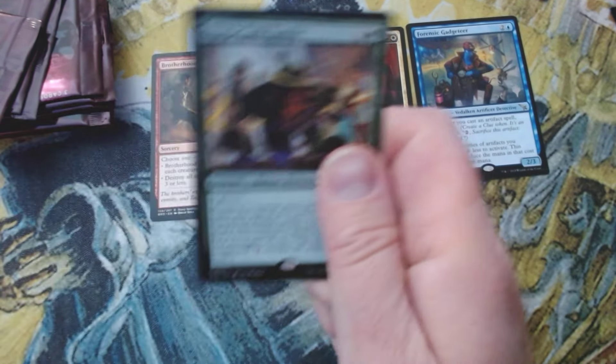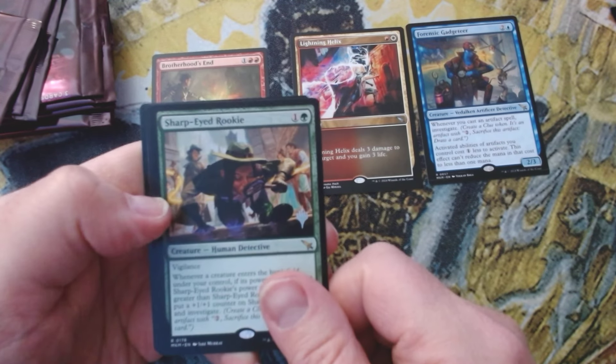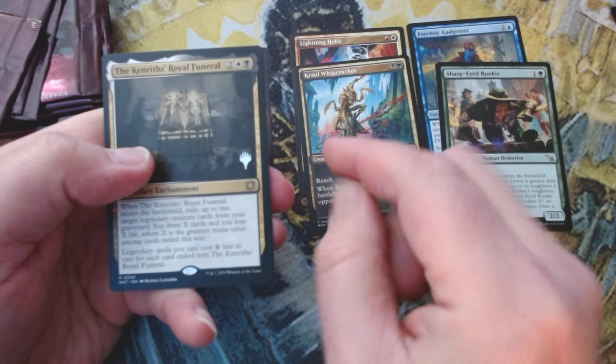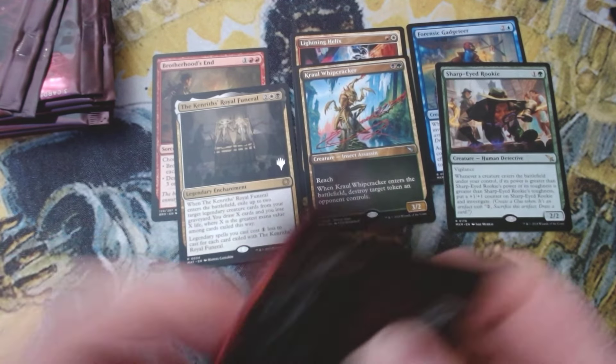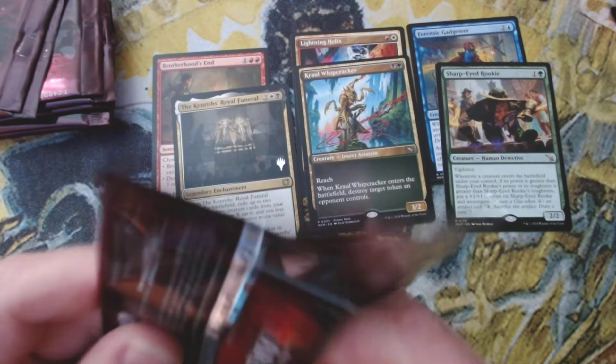We've got a card I really like from this set — Sharp-Eyed Rookie, Crawl Whip Cracker, and Kenrith's Royal Funeral. Nothing to write home about there.